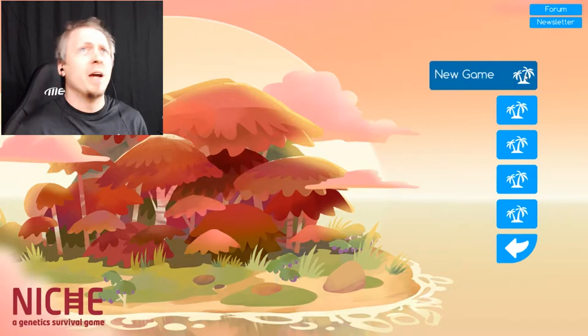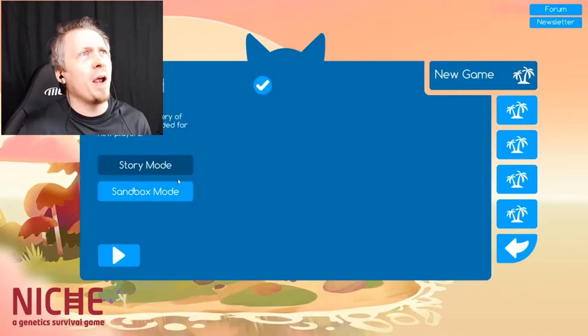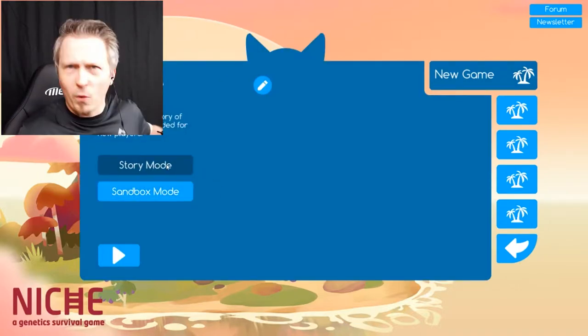Welcome back everybody to Thingamabob Thursday, I am Mr. Spicy and today we are taking a look at a game I just bought. This is Niche, a genetic survival game. It's kind of along the vein of Spore — you have to do evolution by selective breeding and basically create new species. We're going to give this game a checkout today for Thingamabob Thursday.